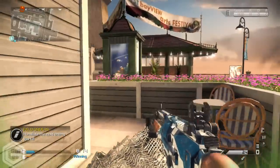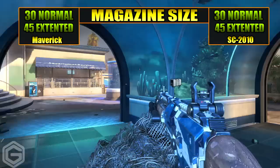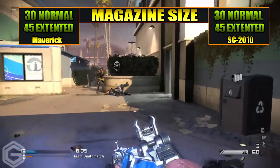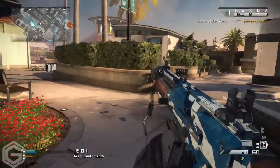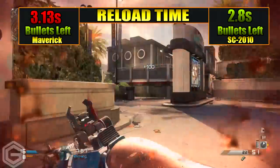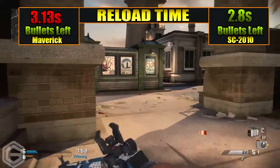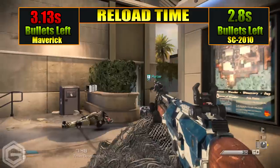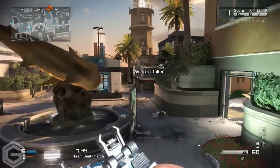Moving over to the magazine size with both these assault rifles, both of them have the equal or normal clip of 30, whereas both of them also have an average assault rifle extended clip of 45. Moving over to the reload time, the Maverick actually reloads at 3.13 seconds, which is quite slow for an assault rifle, whereas the SC-2010 reloads quite fast at 2.8 seconds. Reloading in different situations could mean life or death.